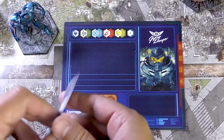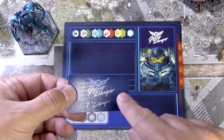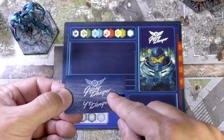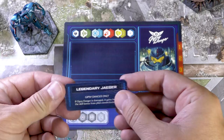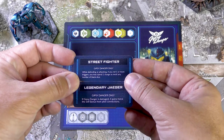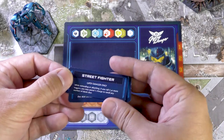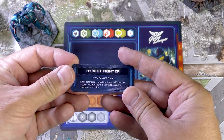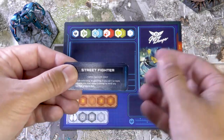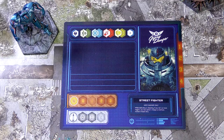Next, let's look at the upgrade slots. Upgrades come as little cards. The back of the card tells you if it's specific to a Jaeger — for example, these can only be used on Gypsy Danger — or there might be generic ones. I have two to choose from: Street Fighter or Legendary Jaeger, both Gypsy Danger only. Street Fighter reads: while defending or attacking, if you roll one or more triggers, you may spend one charge to reroll any number of blank dice. That card would go in the upgrade slot.